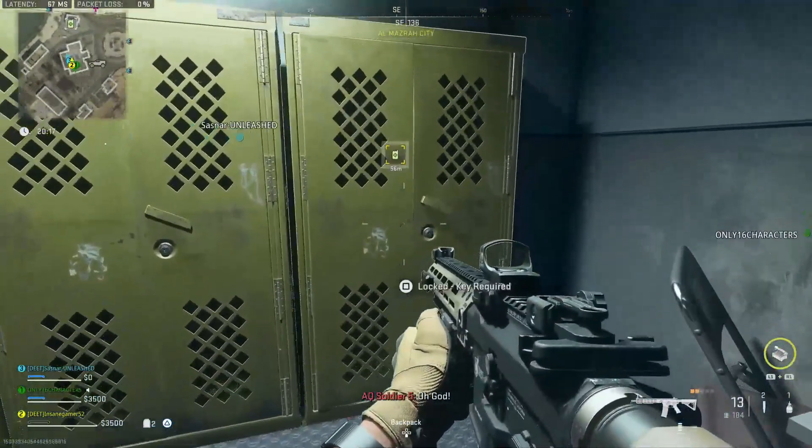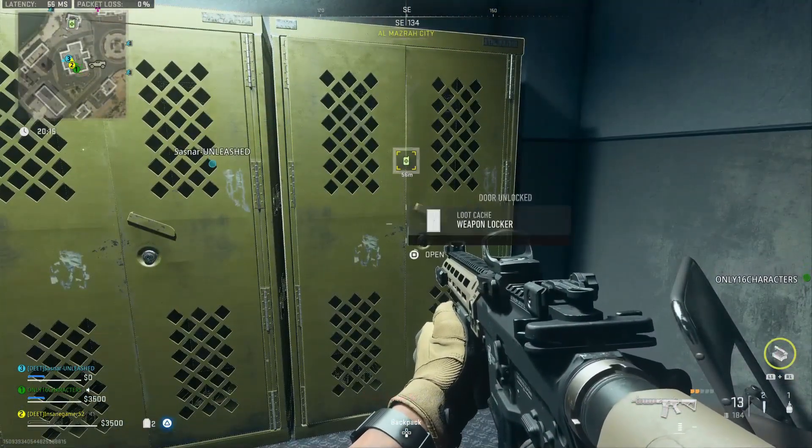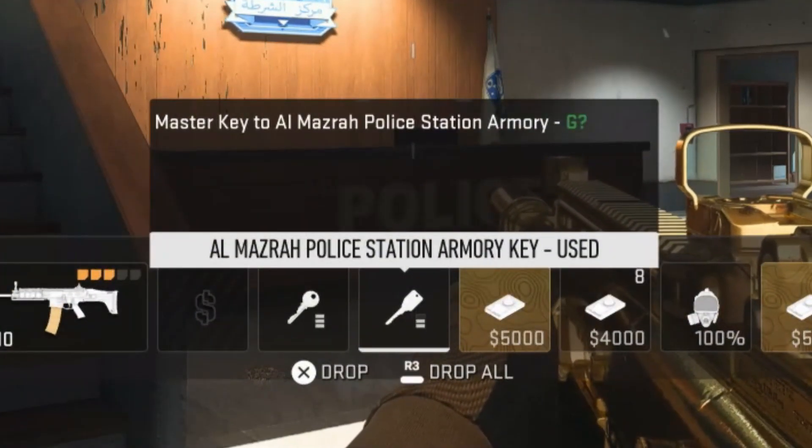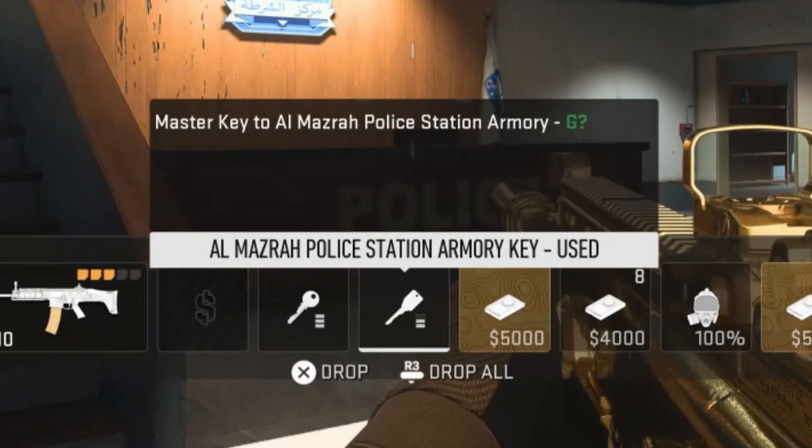Yo guys, InsaneGamer52 here, and today I'm going to show you where to use the Police Locker Master Key in DMZ. Just a heads up that you will also need an Almazra Police Station Armory Key in order to use this key.